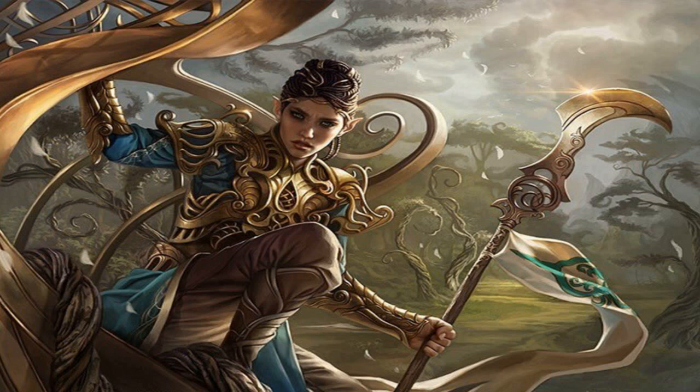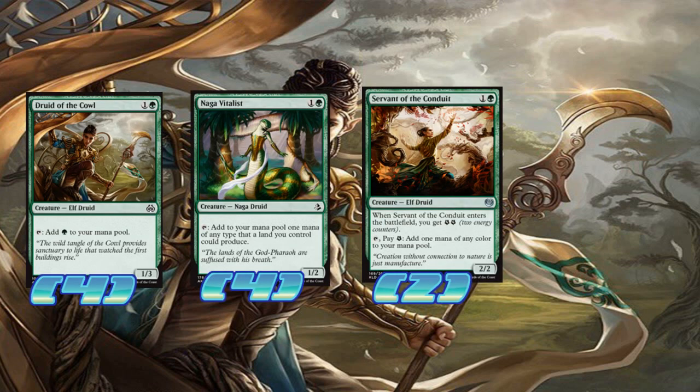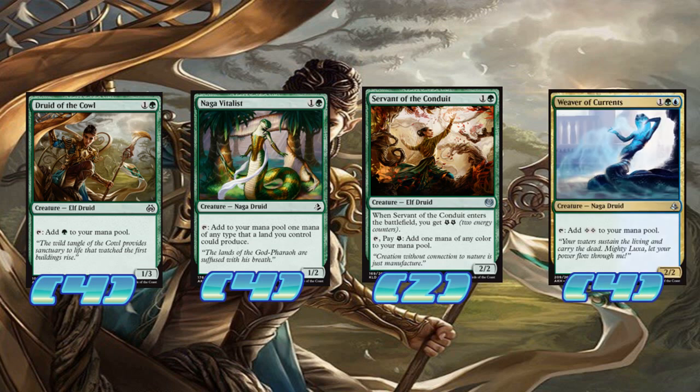All right, let's get into it now. You guys know I like starting with the creatures, so let's do that. Let's just get the mana dorks out of the way here. We're going to play four copies of Druid of the Cowl, four copies of Naga Vitalis, two copies of Servant of the Conduit, and four copies of Weaver of Currents.